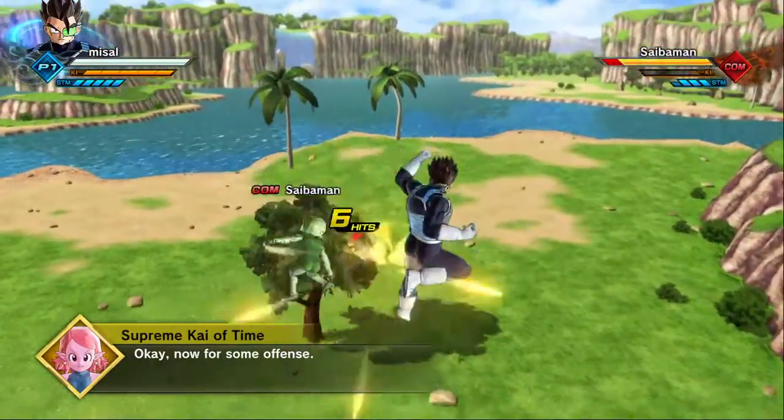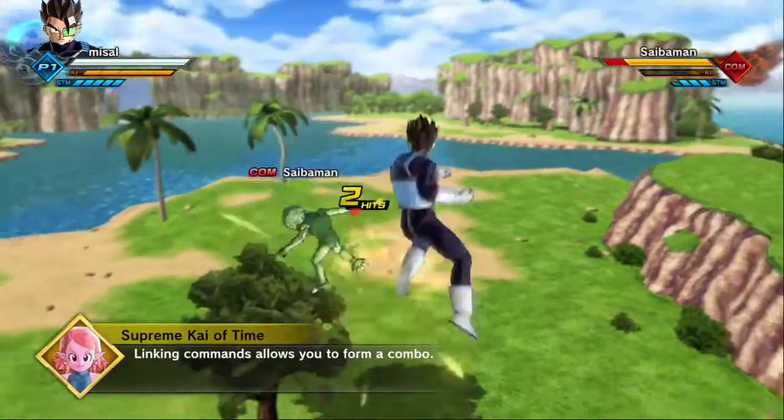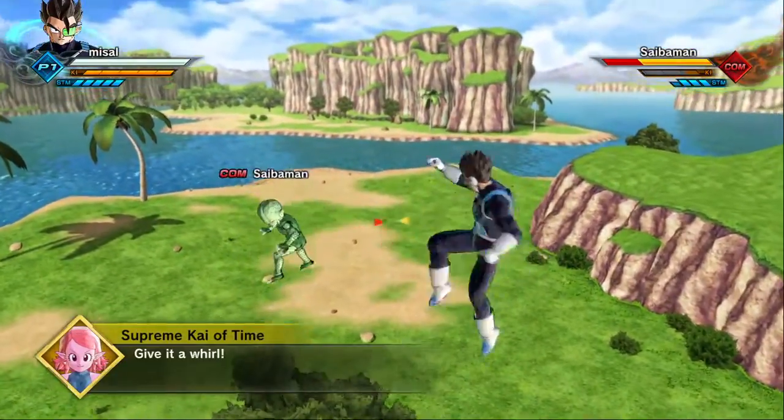Now for some outfits. Everything here once allows you to form a island. Give it a whirl!